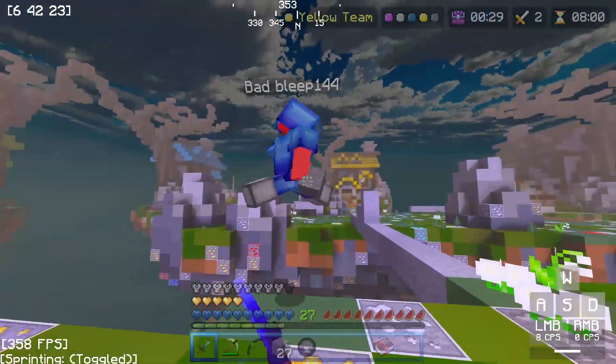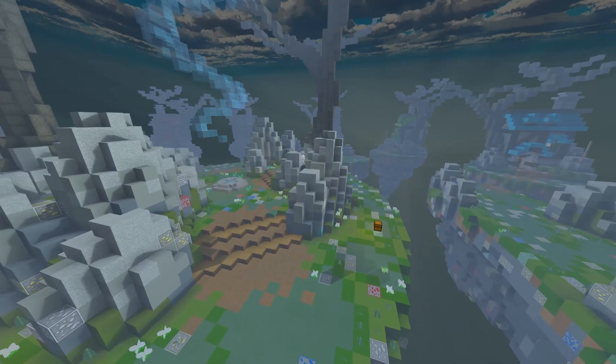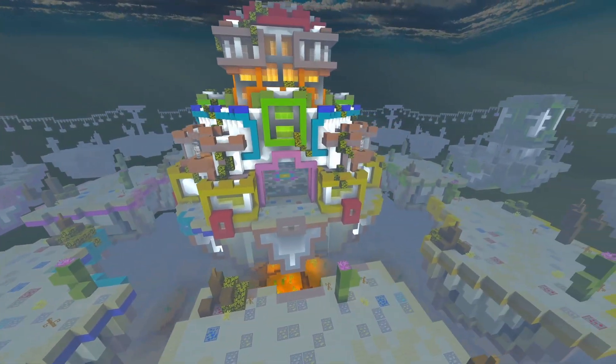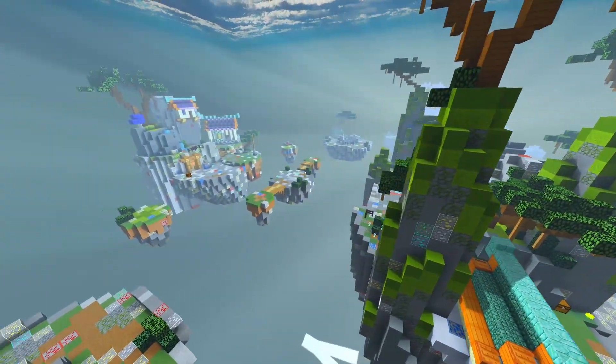In addition to Mega, Hive also introduced seven new maps to normal Skywars, which include Balance and Woodpine for Solos, Kaller and Capacity for Duos, and Alpine, Sunset City, and Flower Pots for Trios and Squads.